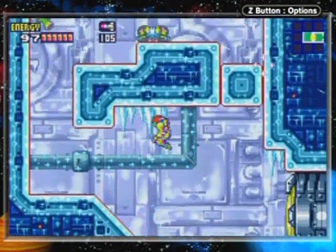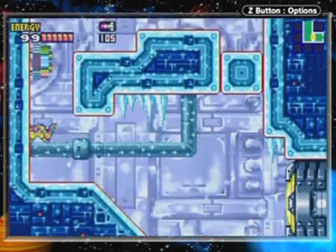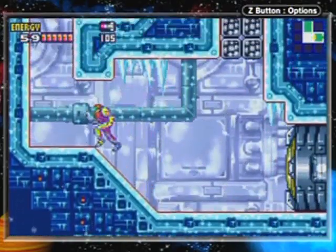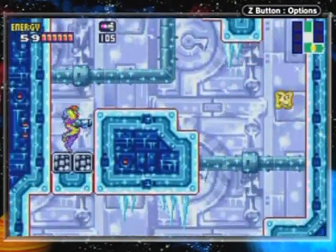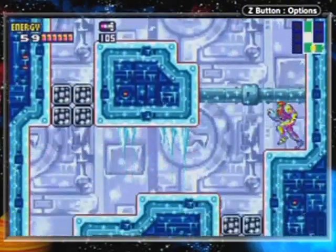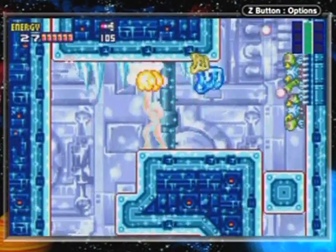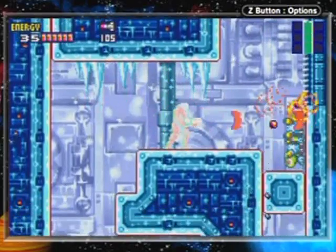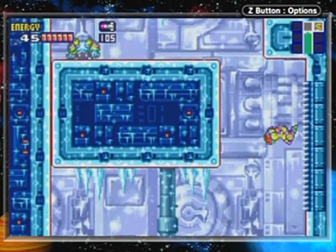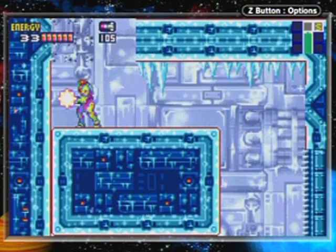This passageway here - I could probably just run right through for the most part. Those blue axes - they reform before I could collect them. Is this a trap? Yes it is. I bet that other block over there is also a trap - yes it is, I just had to try it. Those critters are not letting me absorb them, they are getting a lot smarter. Get out of my way! I had to do a fancy little jump there. Actually I could have just shot the ceiling.